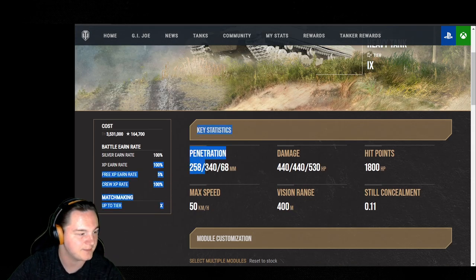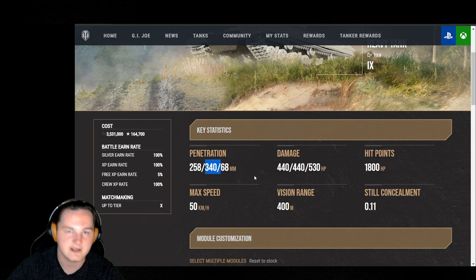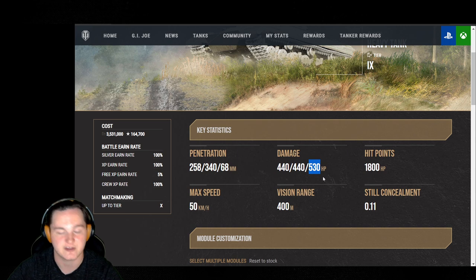Fully upgraded, you've got 258 standard AP pen and 340 heat. That heat pen is going to make a big difference — it's literally comparable to every single tier 10 gun in the game. 168 millimeters of high explosive pen. Combined with that 440 alpha, if you can get the high explosive to pen, that's going to really increase your DPM. I always recommend loading a couple of high explosives no matter what, because you never know when you can use them. It has decent concealment at 0.11.